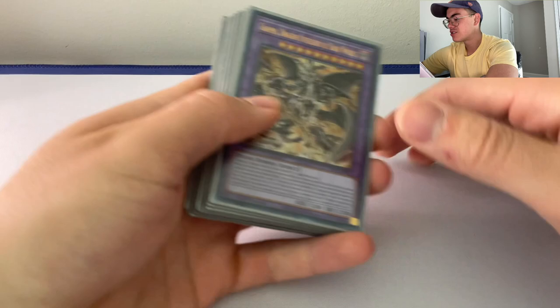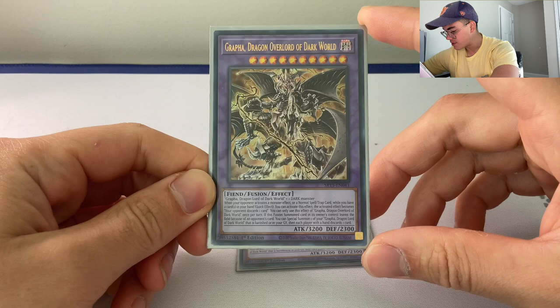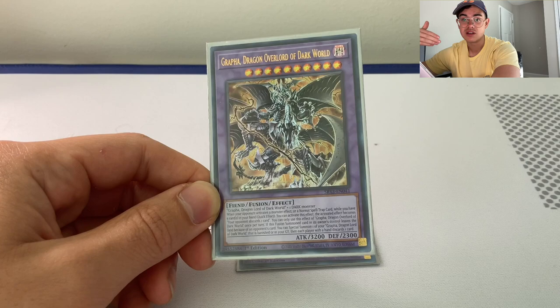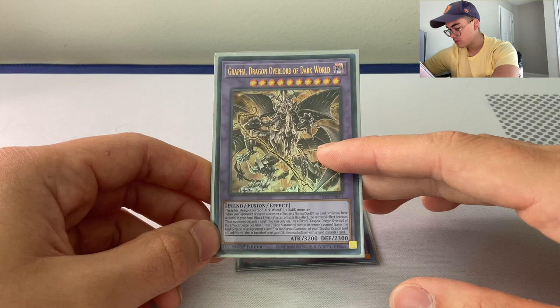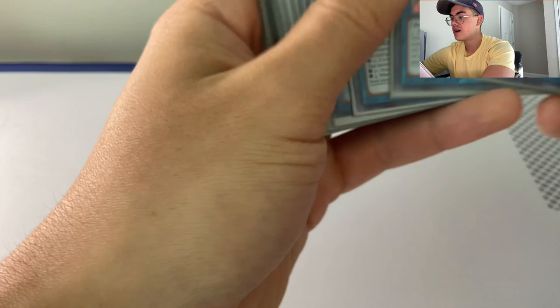Now we're getting into our extra deck. We run two of Big Grapha — killer card. When your opponent activates a monster effect or normal spell/trap while you have cards in your hand, quick effect, you basically get to discard one as the opponent's opponent. You can only use Big Grapha's effect once per turn. If this fusion summon card leaves your field, you can special summon one Grapha from banished or graveyard, and each player discards one card. It helps pop off effects and gives you a level eight to work with after he leaves the field.